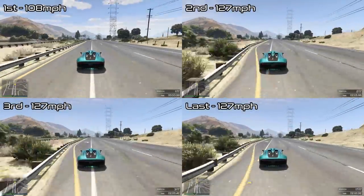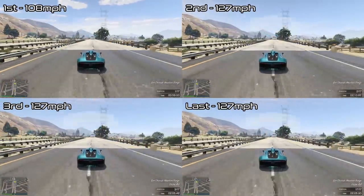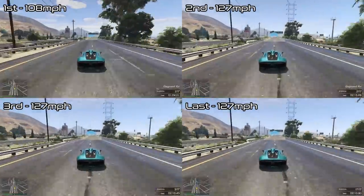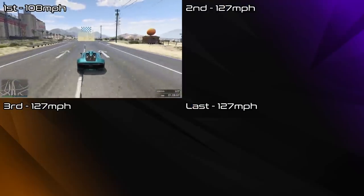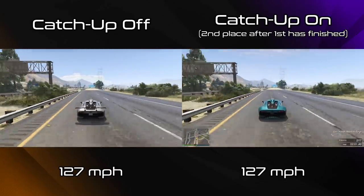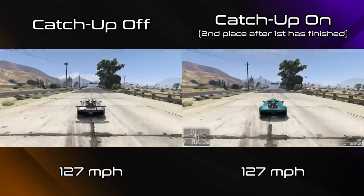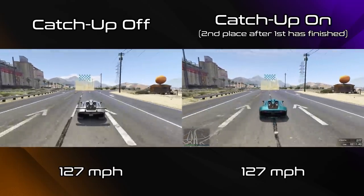Catch-up only affects the person in first place in the race. You're not slowed down by a little less if you're in second, or sped up if you're at the back. If you're in first, you're slower. If you're anywhere else, you're going at normal speed without any external effects, which is also the same speed that first place would be going if catch-up was turned off. In addition, if first place finishes the race, the catch-up slowdown effect doesn't get transferred to second place and so on, and the effect is always the same. It doesn't get any stronger or weaker depending on how far in front you are.